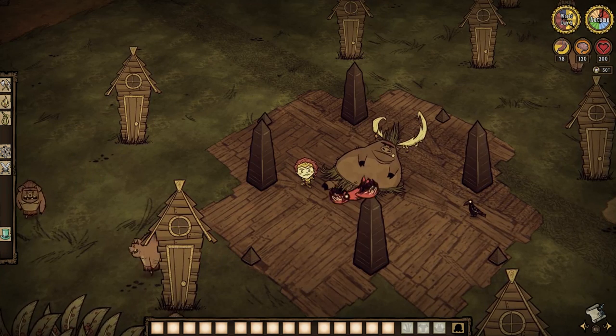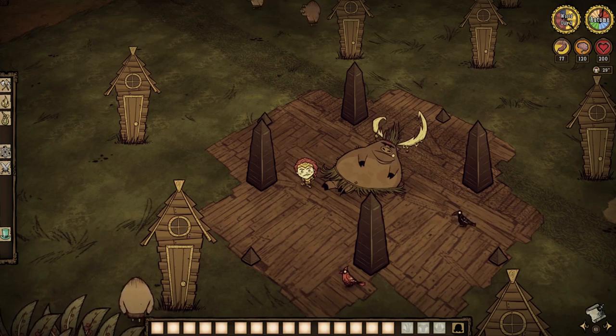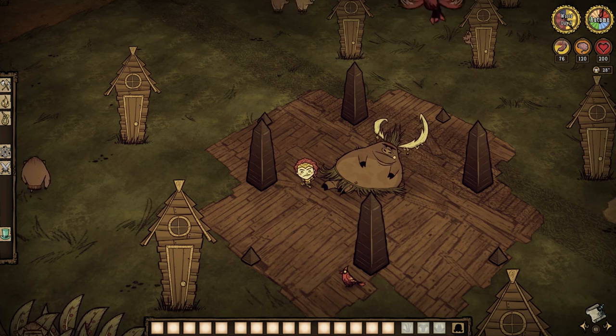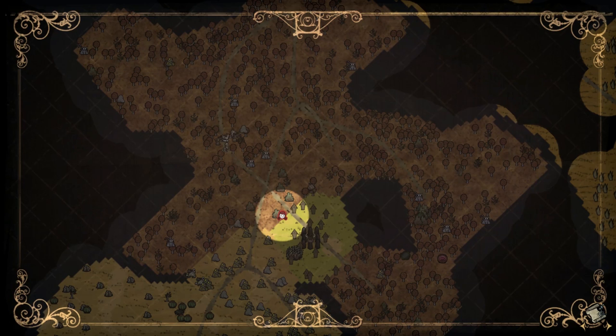Our porky companions can actually be dotted about most of the Constant itself, but a surefire way to find them is to find the fat man himself, the Pig King. You'll likely also find a pig village alongside his domain, but we will actually be touching on those in a bit. For now, I just need you to try to locate the birch biome, as the Pig King is very, very likely just sitting on a grassland patch on his butt within one.